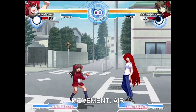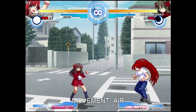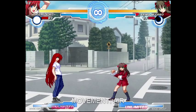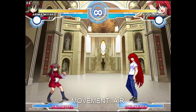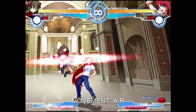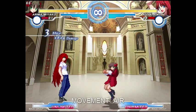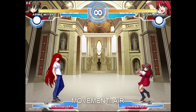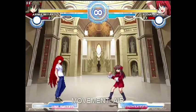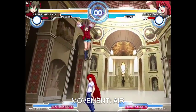Super jumps have a slower startup, but they cover a much bigger distance. The forward one in particular has a peculiar trajectory that lets you cover a lot of horizontal space in very little time. Air jumps can also be made into air super jumps by pressing down-up or down-up-forward, or by tapping the direction quickly.